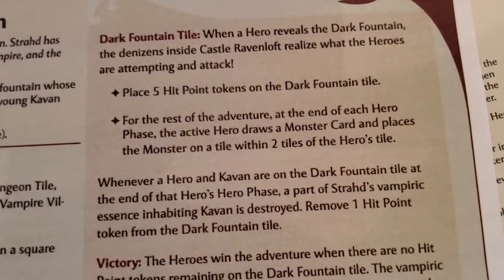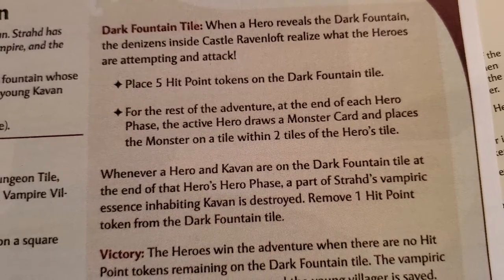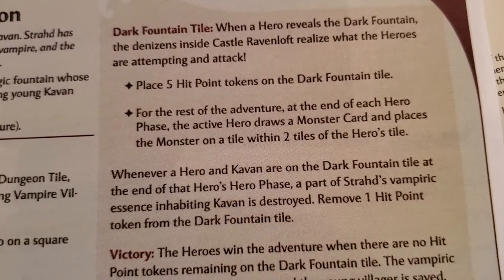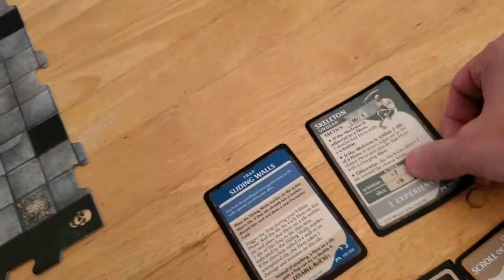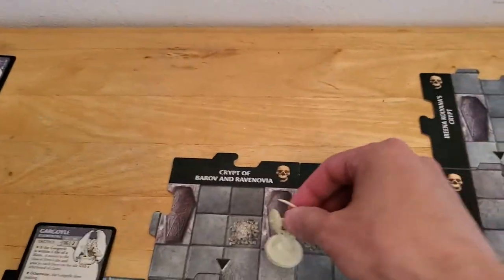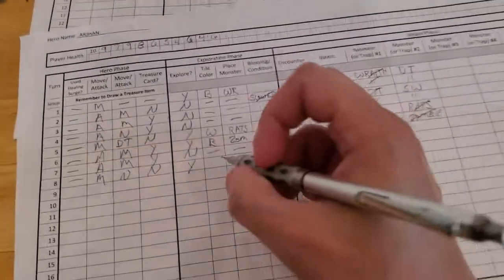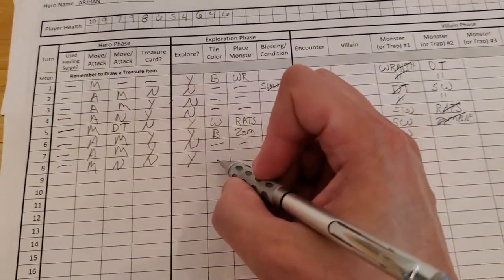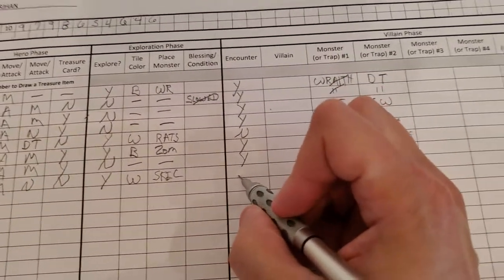For the rest of the adventure, at the end of each hero phase the active hero draws a monster card and places the monster on a tile within two tiles of the hero's tile. So let me draw the normal monster for placing a tile because we still do that - we always do that. We place a skeleton on the bone pile of the newly drawn tile. We explored, we got a white tile, we got a skeleton, no encounter.